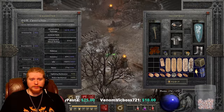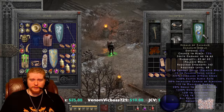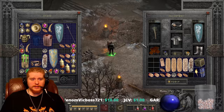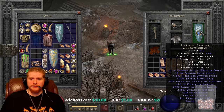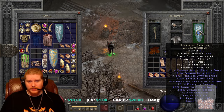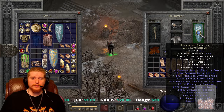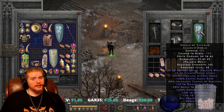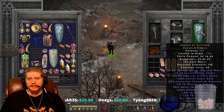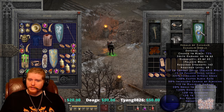Most people who find a Herald of Zacarum shield end up using it on their paladin. If you don't have a paladin, hang on to it and trade it. If you find an ethereal version, don't despair — people actively look for the ethereal version as well. And if you happen to find a perfect ethereal with 200% ED, it's going to be worth a pretty penny.